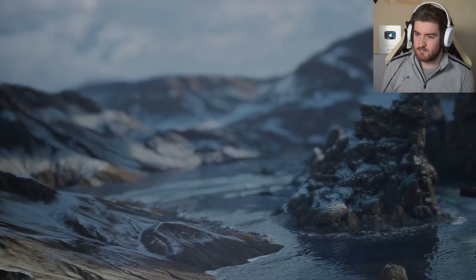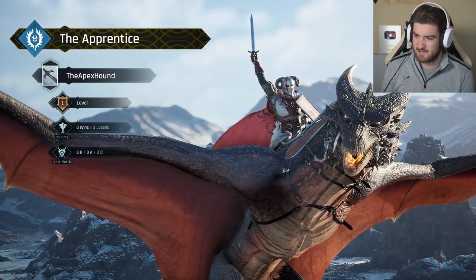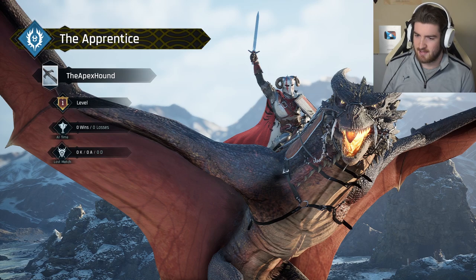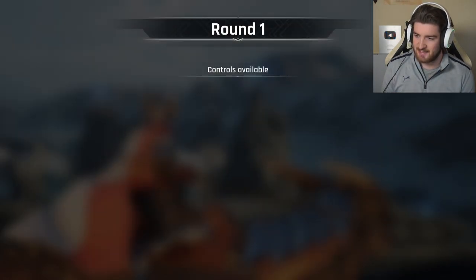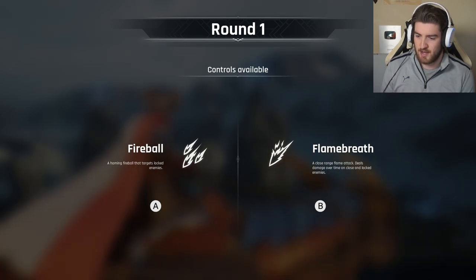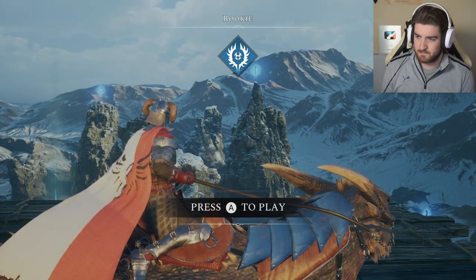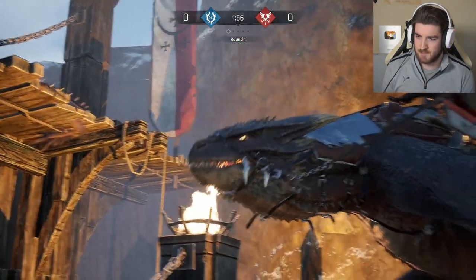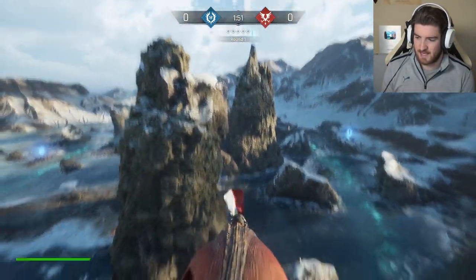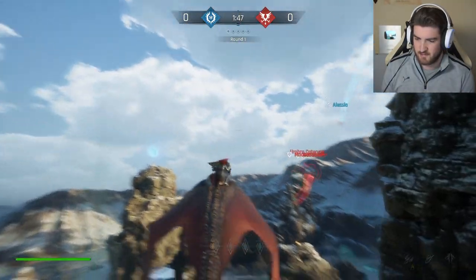Look at these graphics, man — this game looks great. Fuck yeah! Look at that badass screenshot there. Round 1 controls available: homing fireball targets locked enemies, flame breath at close range, flame attack deals damage. So is that all I have available right now? Holy shit, let's go! Okay, so that's how I fly. Go faster. Controls are inverted — just need to be aware of that.